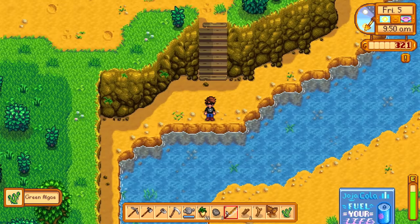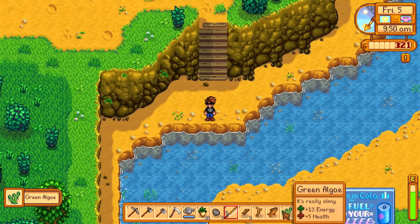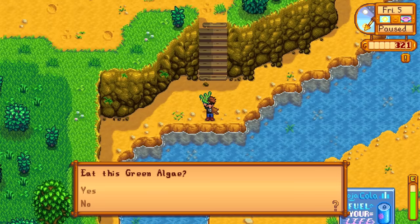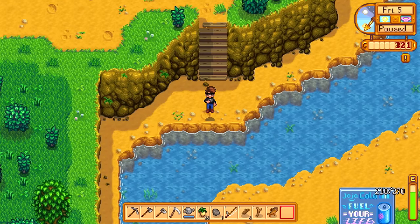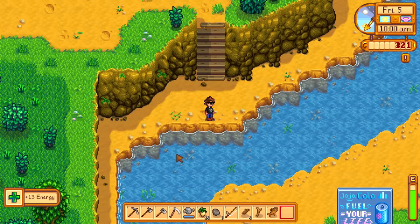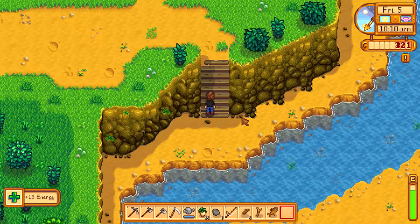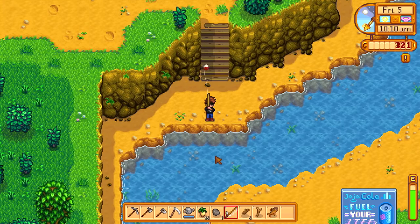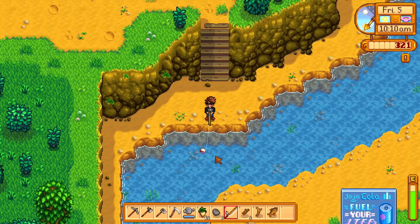We got some green algae — it's really slimy but it gives us energy. It raised our meter a little bit. Cool stuff. Let's continue fishing for a little while; we got nothing to do today.